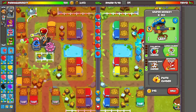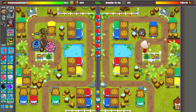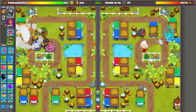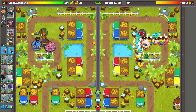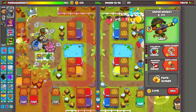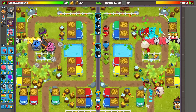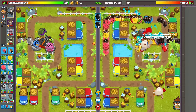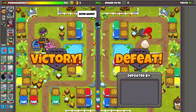Now what are you doing, sir? Okay, nice. Now let's go ahead and get top path Sniper Monkey. There we go. Let's start setting these group blacks. And go to game. Boosted too late, my guy.